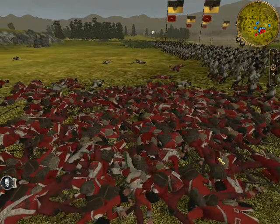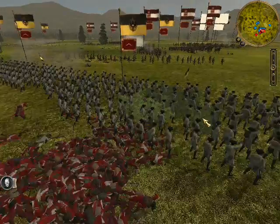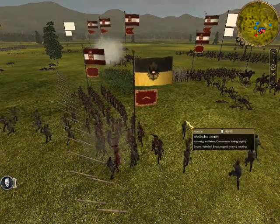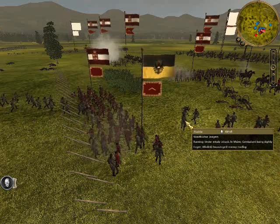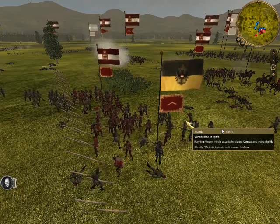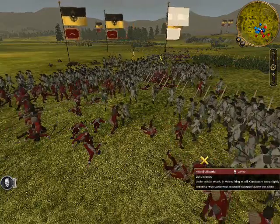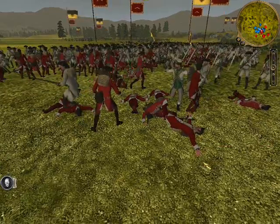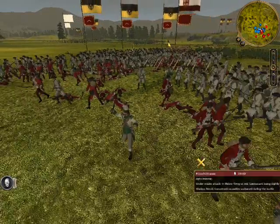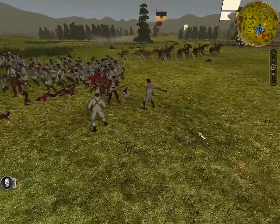Here's what remains of his epic column — it's now an epic circle of death. I decide to charge with my Windbush Jagers into his light infantry, and I follow up with my line infantry. We're going to push straight through his line infantry and his light infantry, and go all the way into his artillery line, which is also going to be pretty epic.